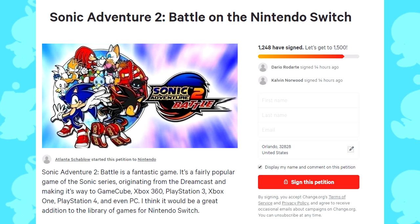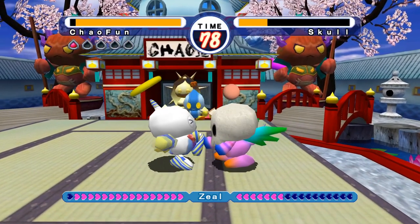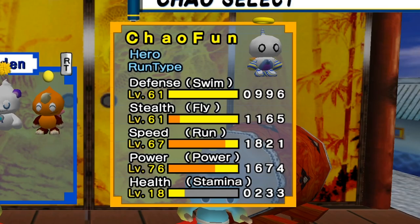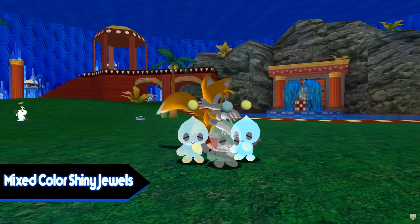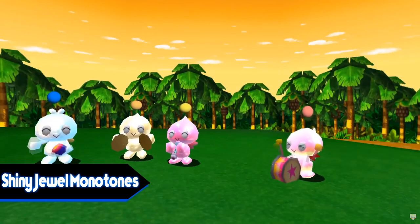There's even a petition to get this game on the Switch — it's popular, okay? Chao Karate was another minigame you could throw your Chao into for necessary emblems, but also another reason to make your Chao stronger than all living things. Mods eventually came out for the PC version of this game, even further expanding what you could do with these cute animals. For those looking for something new, I recommend going that route.